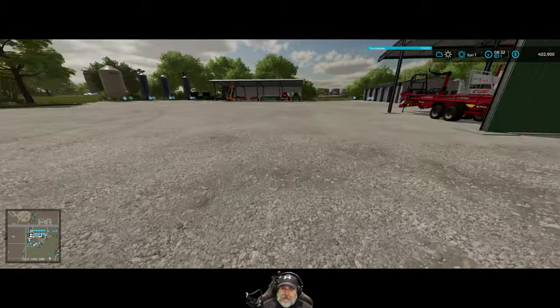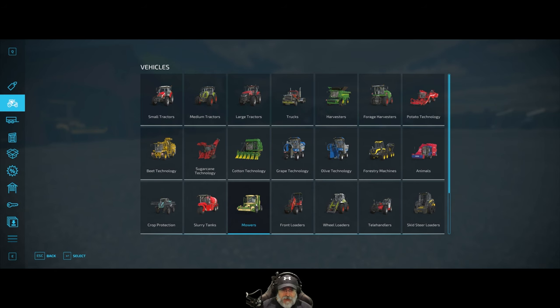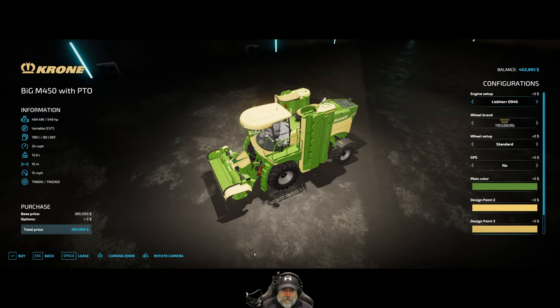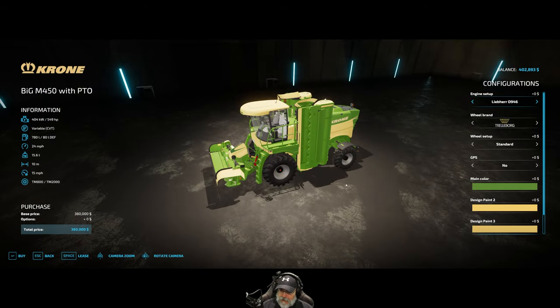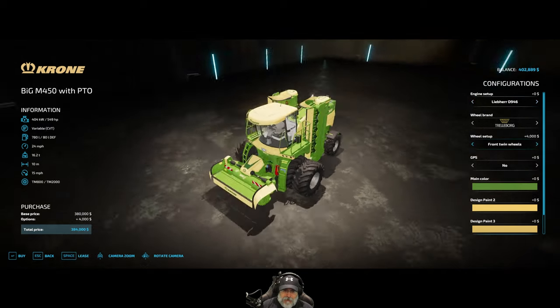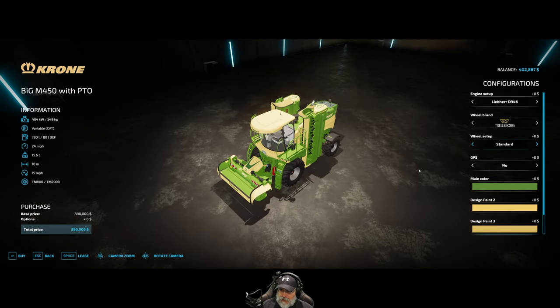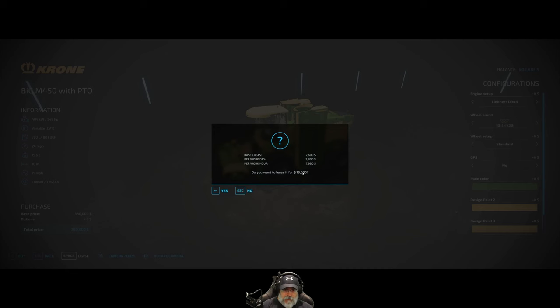We're going back to the yard and I'm going to lease a second one. I know it's expensive but I can definitely afford it. We'll keep an eye on sales and hopefully one of the PTO ones will come on sale, or we'll just lease-to-own. Here are the dually wheels by the way — no way that's fitting through the load area, but it would definitely help with traction on that hill. It made it up the hill though, so let's lease another one.